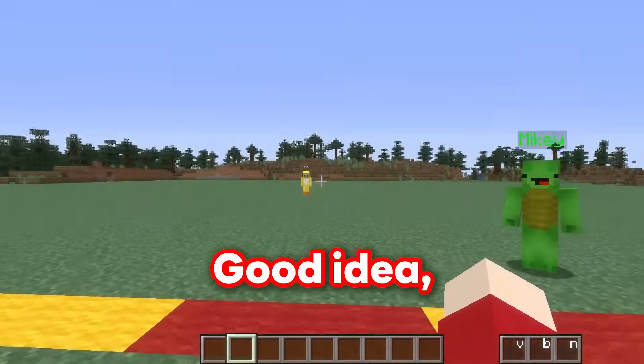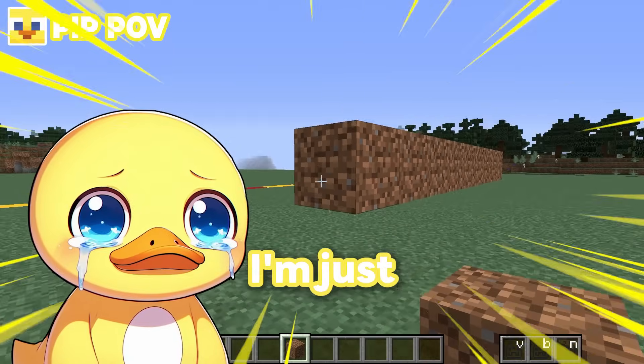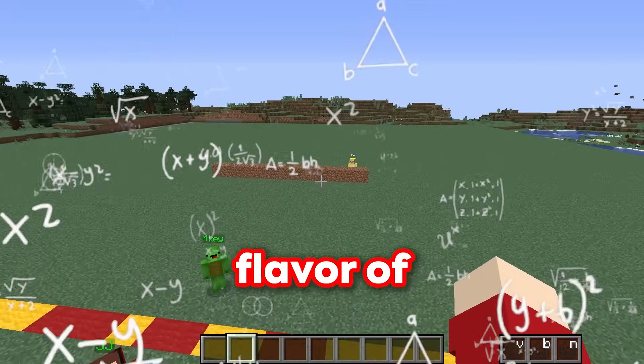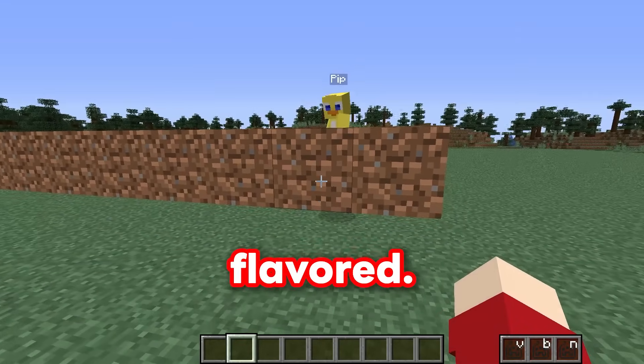Wait, good idea, buddy! Alright, I'm going to build my prime truck over here. What are you doing? Well, I'm just building my prime truck, Louie, what does it look like? What flavor of prime is this? Oh, just strawberry! This isn't strawberry flavored, this is dirt flavored!